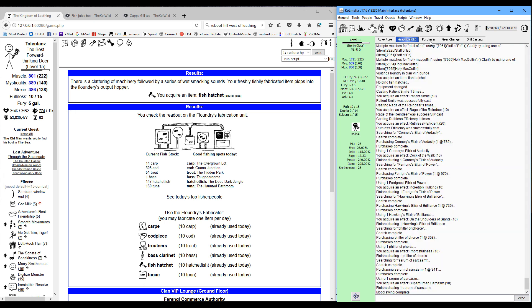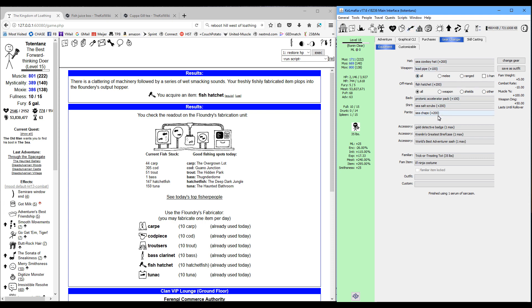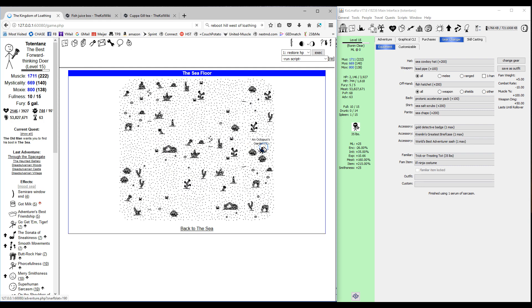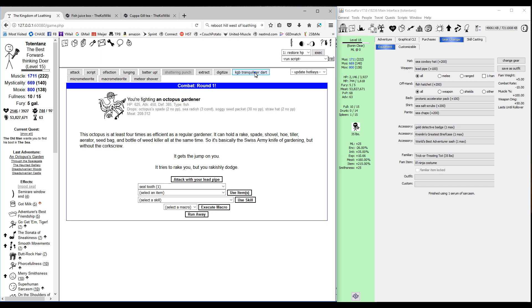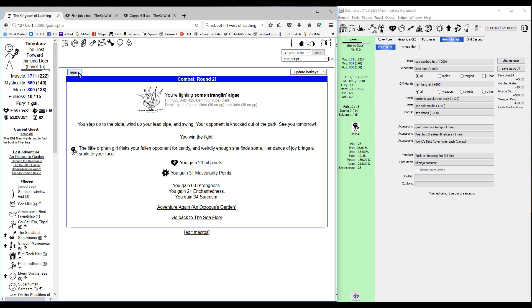We've got all that set up — stench jelly, lassos, and cowbells. The reason we're putting on the cowboy hat and chaps now is because we're going to start training the lasso skill immediately when we go into the sea. You don't have to wait until you get to the Coral Corral. We've already visited the old man and got the quest. We're going straight to the sea floor in the Octopus's Garden, and what you want to do here is banish everything except the Neptune flytrap. Do it however you want — if you don't have Snokebomb or the Kremlin's Greatest Briefcase, just buy a crystal skull, a louder-than-bomb, and tennis balls from the mall.